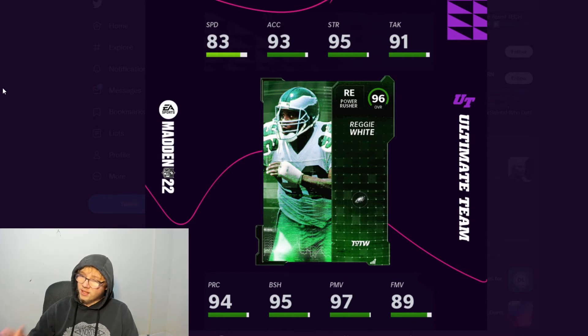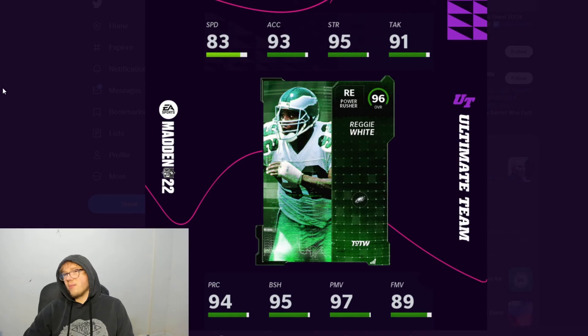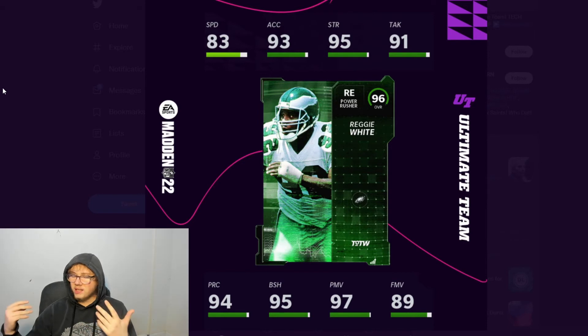And then the Eagle we finally got him - the man Reggie White. He's looking good: 83 speed, a little slow, but I'm putting him at D tackle. He's got 95 strength, 95 block shed, 97 power move, and 89 finesse - he's looking pretty deadly. I'm gonna run Daniel Hunter off the edge, Montez Sweat off the edge, and at D tackle Fletcher Cox and Reggie White. Haloti Ngata is basically gonna get benched.